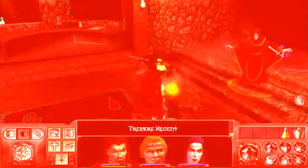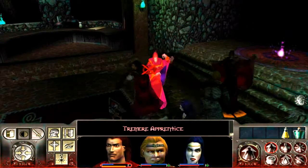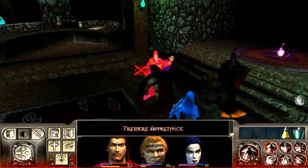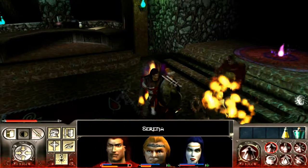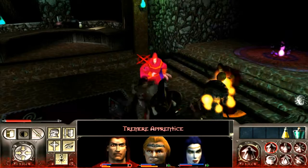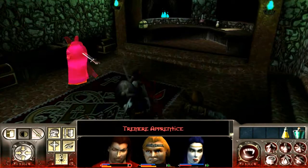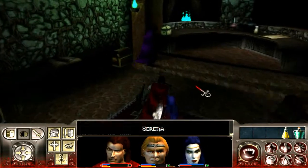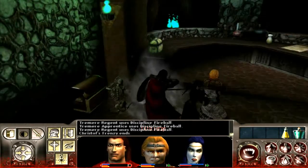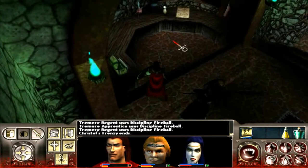But the reason we're here — Kristoff's frenzy, and we're off to a bad start. He just does not want to do anything. Stop feeding on her, please. Is there any way out of this? Oh good, he's running away. Heal yourself if you possibly can. I don't have enough blood — I'm gonna have to feed on this guy. And he had bloody nothing in him. No wonder he was running away. Well, we got out of that alive, at least.